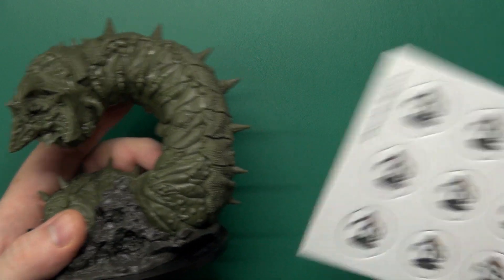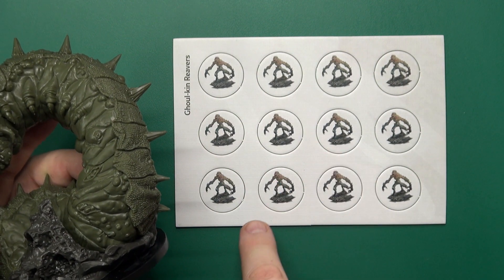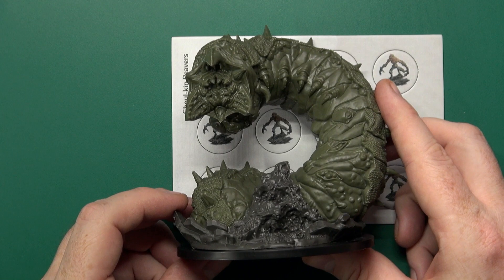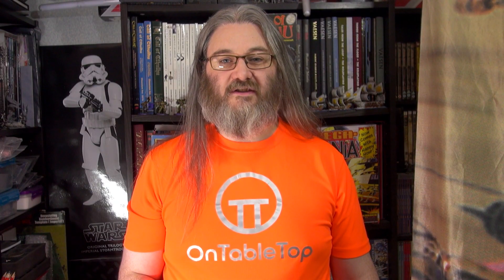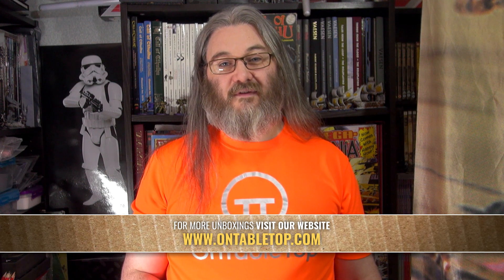If you've seen the last review for the Hive of the Ghoulkin, you'll know that there were Ghoulkin Reavers in it — there were eight. So if you have that, you could use those miniatures instead of using these tokens. Or if you're just looking for the big beastie, then that is also very doable. It's a great standalone monster boss to finish off your campaigns, or if you've already got the Hive of the Ghoulkin, you can pair them up and play an epic campaign out with your group.